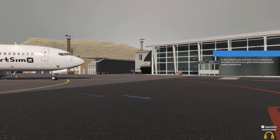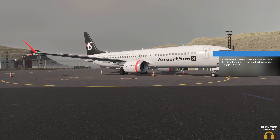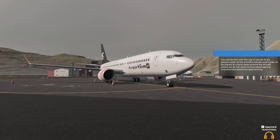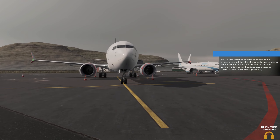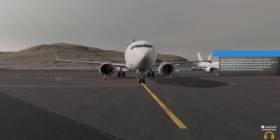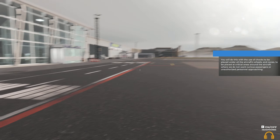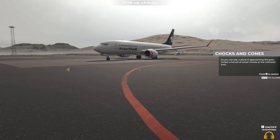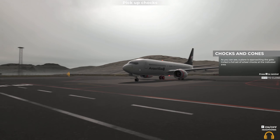In this tutorial you'll learn how to secure an aircraft in its place at a gate following standard safety procedures. You'll do this with the use of chocks to be placed under all the aircraft's wheels, and cones to be placed at critical areas around the aircraft where we do not want curious passengers or unauthorized personnel approaching. As you can see, a plane is approaching the gate — collect a full set of wheel chocks at the indicated area.